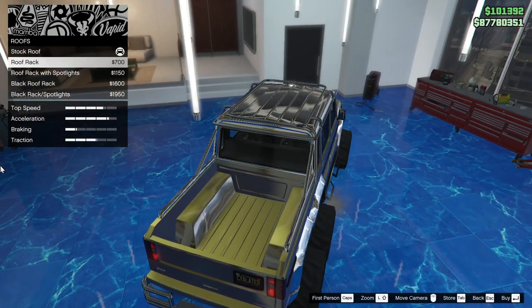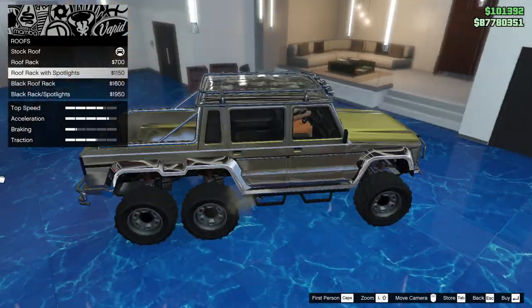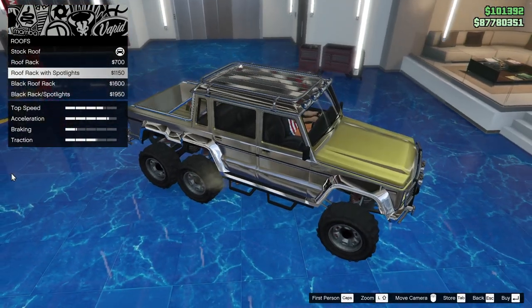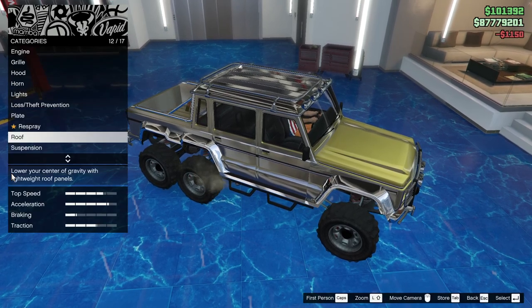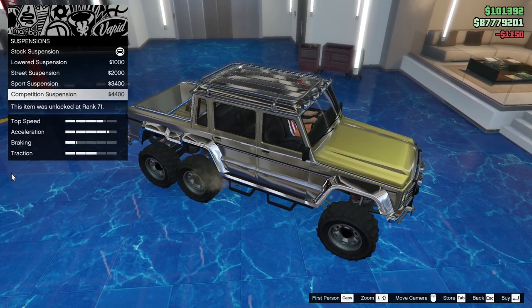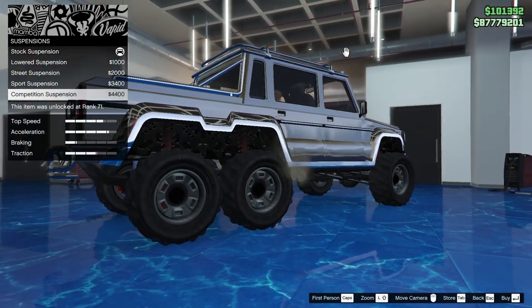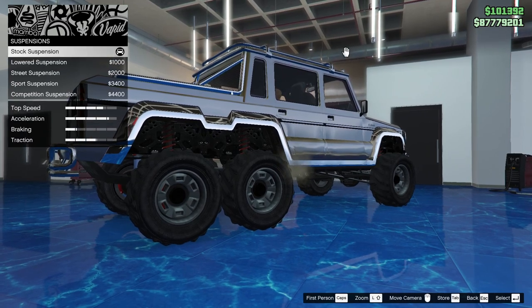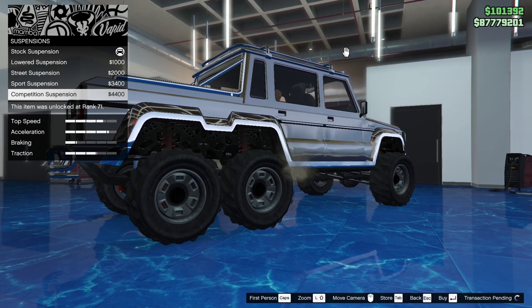Roof rack with spotlights that probably don't work. Back in the day it was hard to — let's do that. Suspension: usually in something goofy like this you wouldn't lower it, but I think the actual vehicle can be lowered selectively.